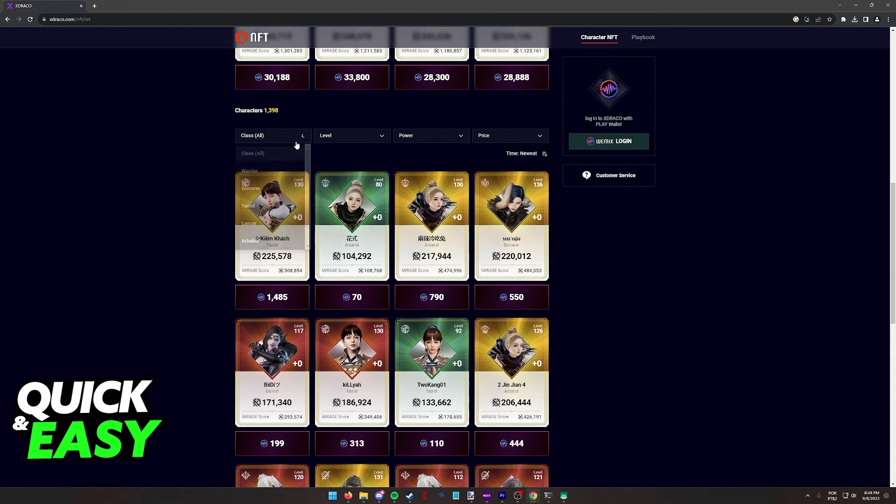You can browse through them by sorting by class, level, power, and price.